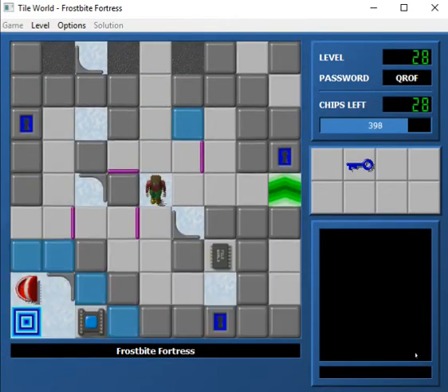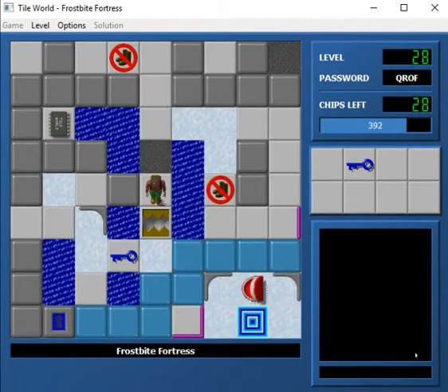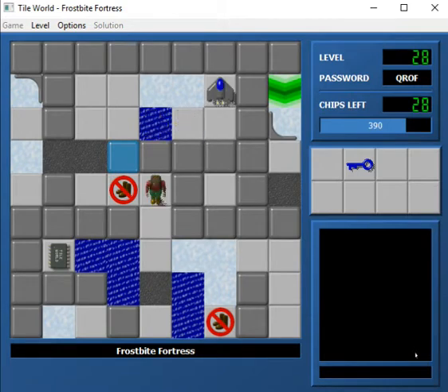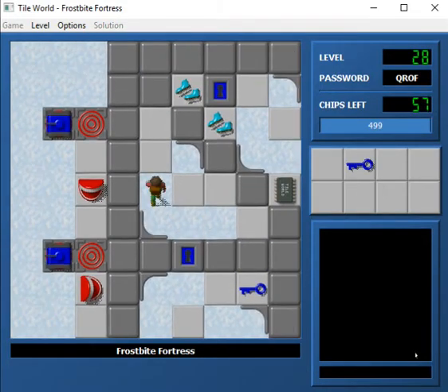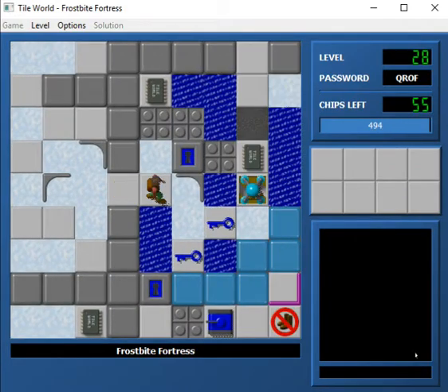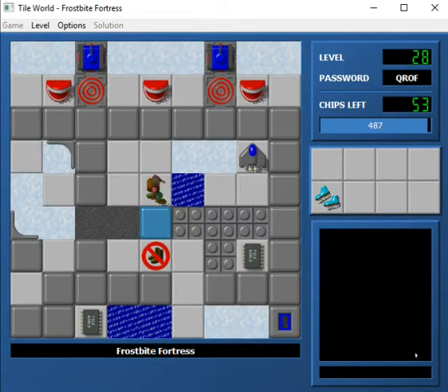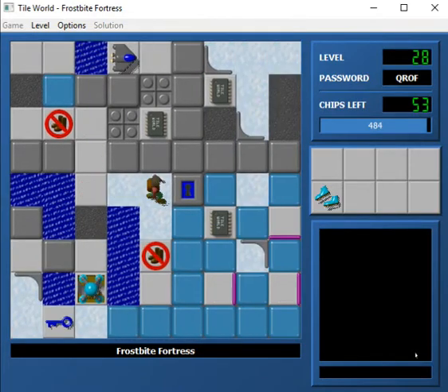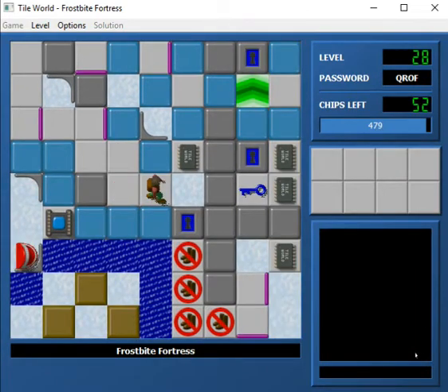There we go, so now I can go through here. Wait a minute - how am I going to get back through that? Oh, I wasn't supposed to use the recessed walls originally, was I? That's what's going on here. I can pick up what you're putting down - let's go this way. So I'm supposed to go through this twice - that's the moral of the story here.